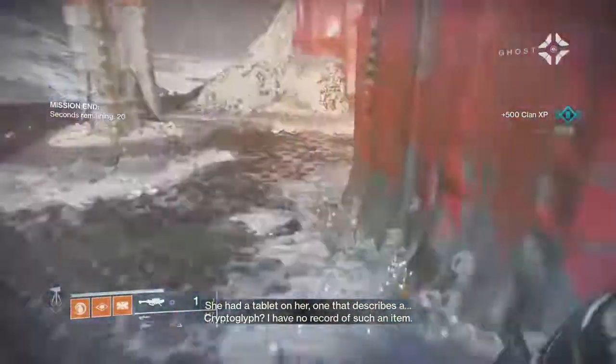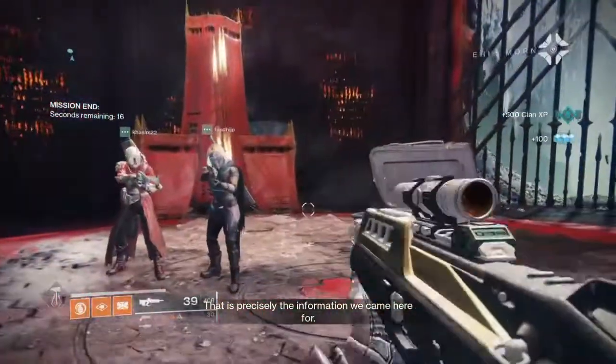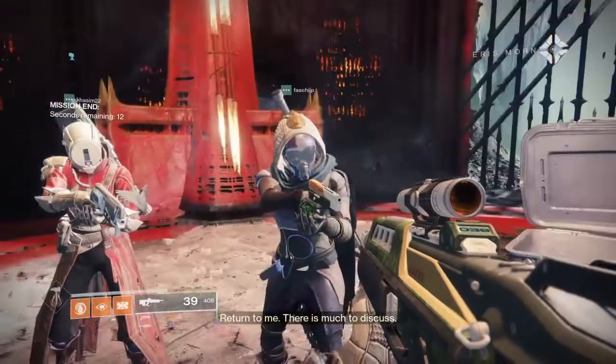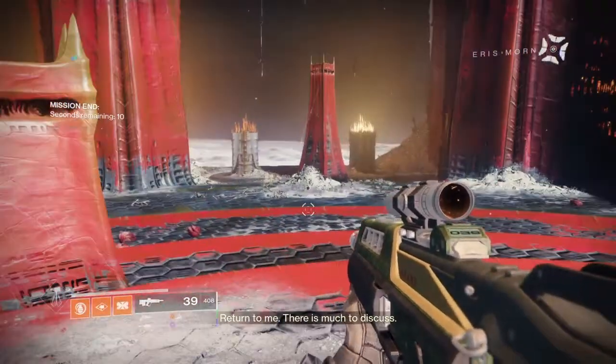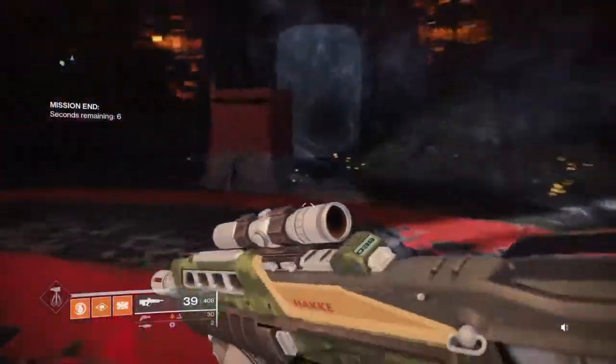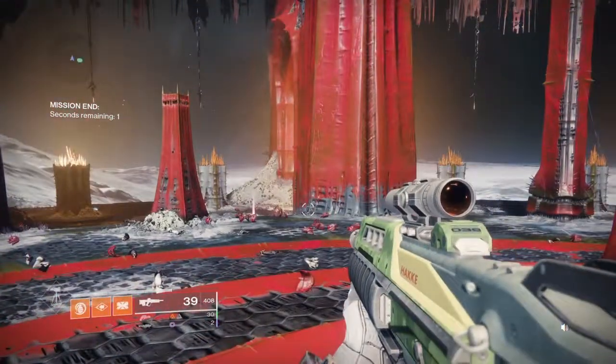Hashladun's presence is no coincidence. The Hive must have grander ambitions for the Pyramid's influence. She had a tablet on her — one that describes a cryptoglyph. I have no record of such an item, but that is precisely the information we came here for. Return to me — there is much to discuss. Alright, since we passed that with a fireteam, hopefully these guys can be with me for the rest of the series.